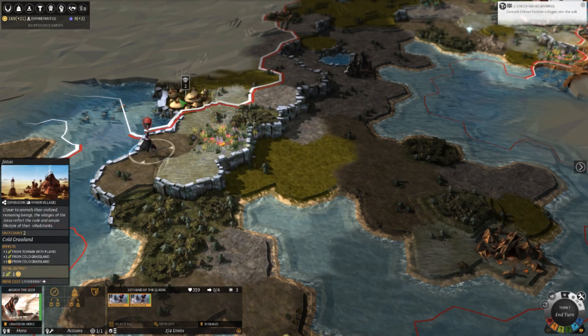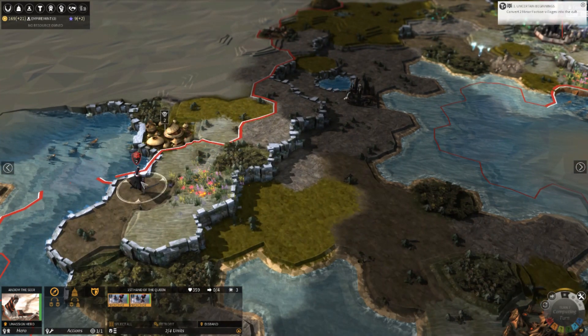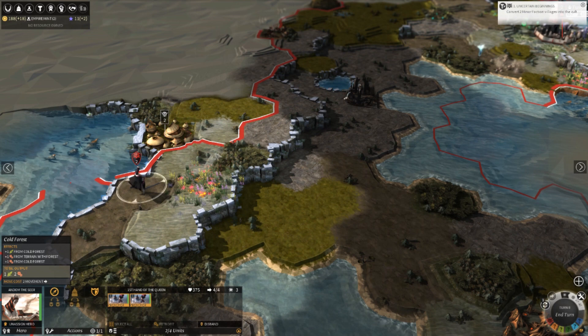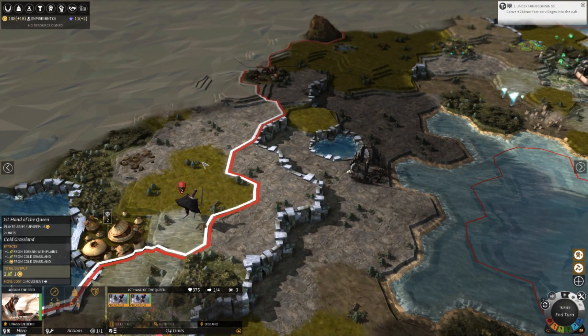Two-headed wolf archer dudes, and they can really kick some butt. A lot of this is very different from Endless Space, but it's going to be easier to explain it as it comes up instead of explaining it all at once.